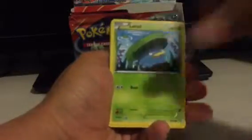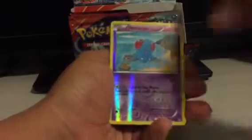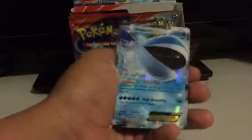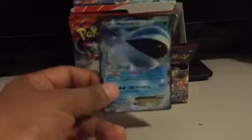Teammates, Wonder Energy, Electrike, Slugma, Bunnelby, Lotad, Metadite, Bidoof, Tentacool is my Rare. And a Wailord is my first EX! So this is a huge tank here — 250 HP, and it isn't even Mega Evolved. So nice card, pretty unplayable, but pretty cool.